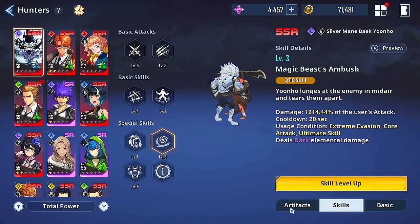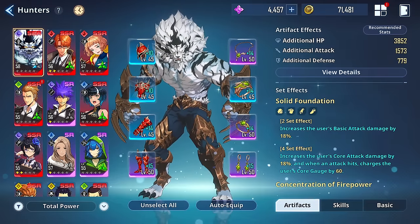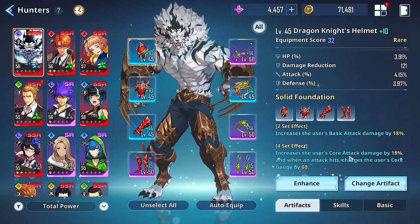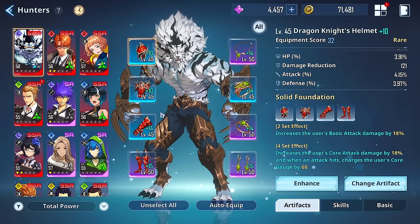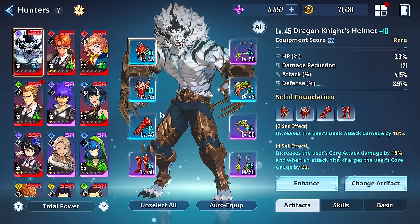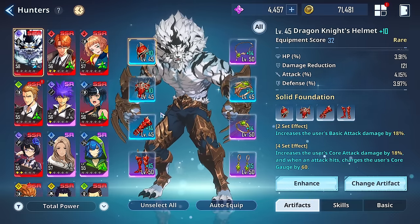In terms of artifacts, I talk about which ones you should use in my summon video, but I have some different ones here today. This set I like a lot because he spams basics and core attacks, and I think it's a good set for him. However, after testing him for the last hour and a half, I think you want to run the critical toughness set. A lot of characters have multiple sets they can use effectively depending on what you're trying to do — which is probably also why it costs gold to swap sets.